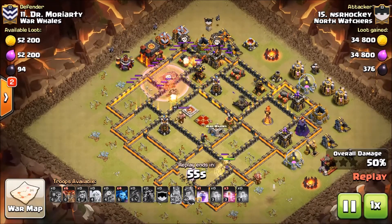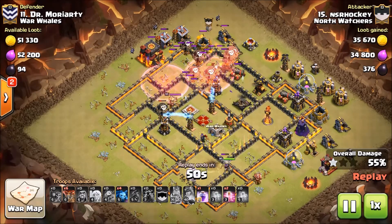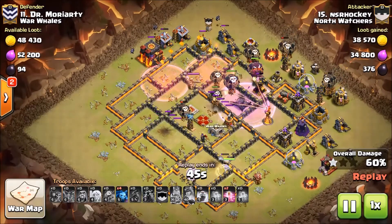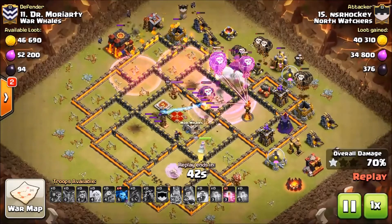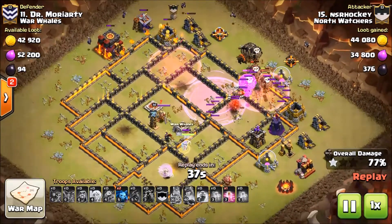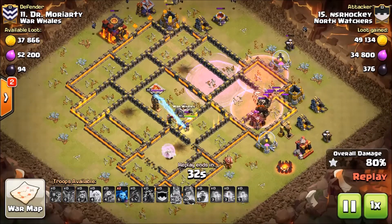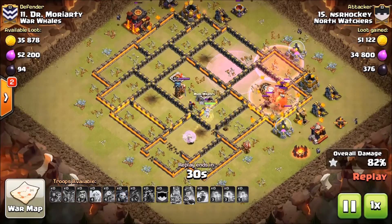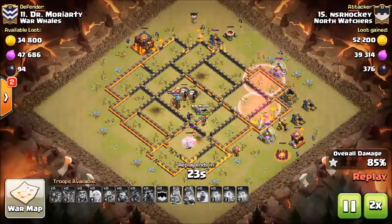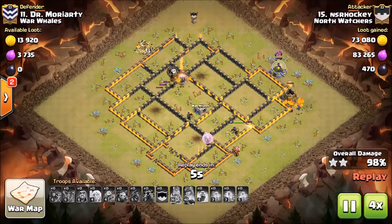Now let's just watch these balloons work. He's going to drop some on those teslas pretty soon because he doesn't want the group of balloons to leave the path they're taking. He's got that one more haste and there he goes — going to go ahead and haste, he's got to get to this tesla right here and it's going to be a wrap. Great job Hockey, excellent attack!